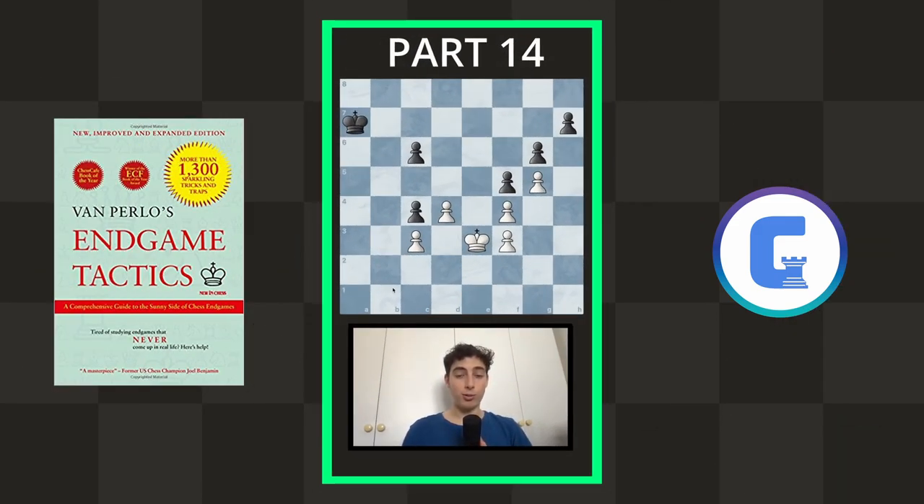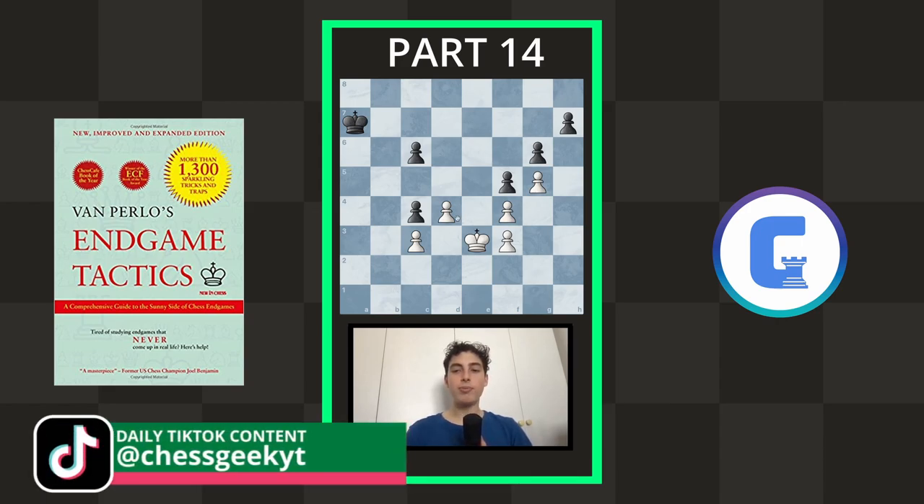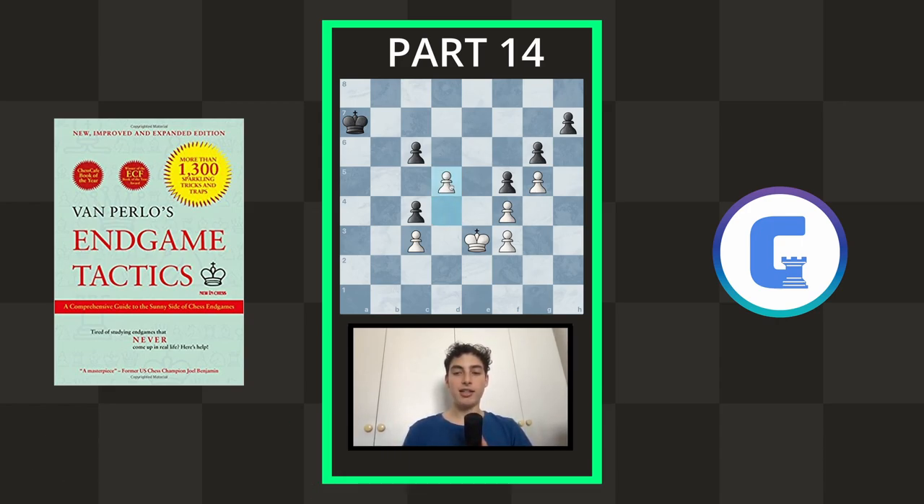White can win this position but it's not clear whatsoever how to do so, so pause the video and take some time to find the path white should take to convert. You start by playing d5 — the purpose of going d5 is that if they take, obviously you go King d4 and you're going to regain the material with interest.